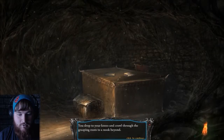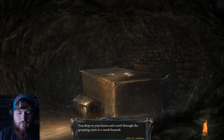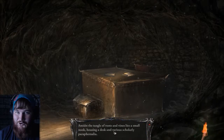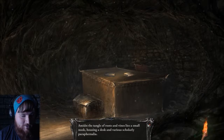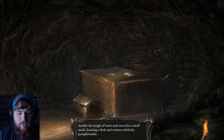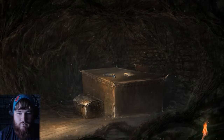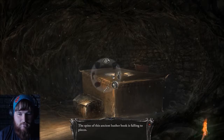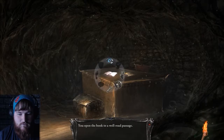Oh my. You drop to your knees and crawl through the grasping roots to a nook beyond. Amidst the tangle of roots and vines lies a small nook, housing a desk and various scholarly paraphernalia. Well, let's take a look at the books. The spine of this ancient leather book is falling to pieces. Let's open it up. What's it say?